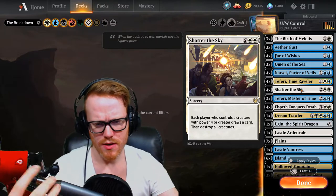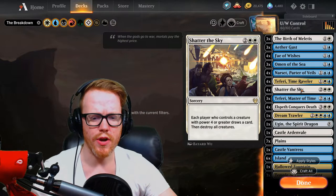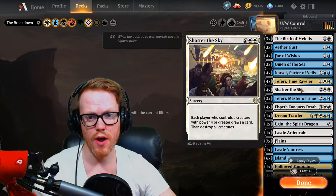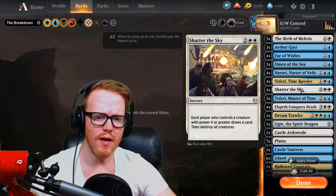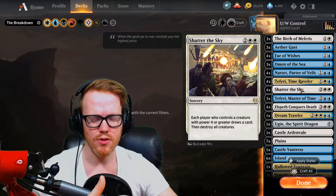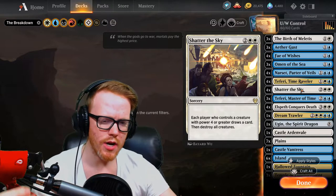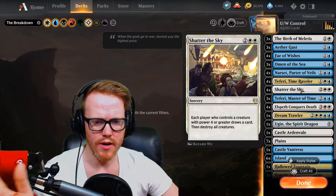Shatter the Sky just wipes out the whole board of creatures. If there are creatures with power 4 or greater, we draw a card, but it destroys all creatures. So it wipes the board clean, allows us to get ahead on the board — whether we're playing something ourselves or eliminating our opponent's creatures that may be trying to attack our face. It definitely slows the game down tremendously and is a very solid card in a control deck.